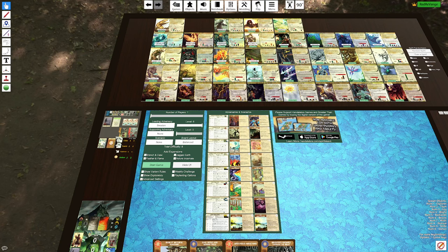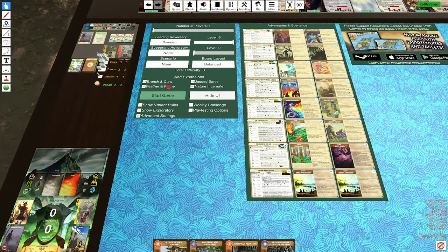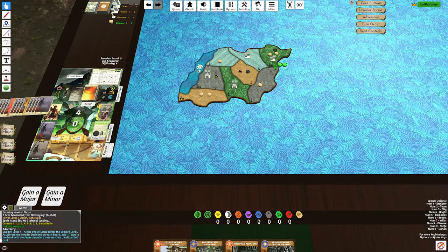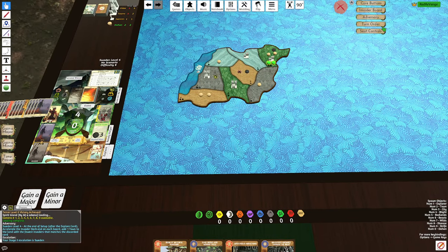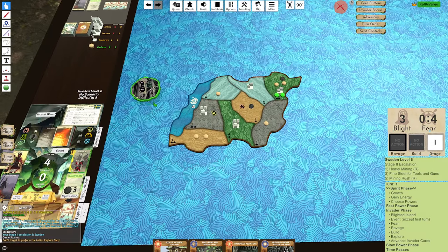Welcome back to another Spirit Island video. In this video, I'll be playing some Eyes Watch into Thweeden 6, a matchup that I've done a bunch of times already. We've got board B. This is one of our good boards, and that is because we have those two jungles that are adjacent to all of our land types.